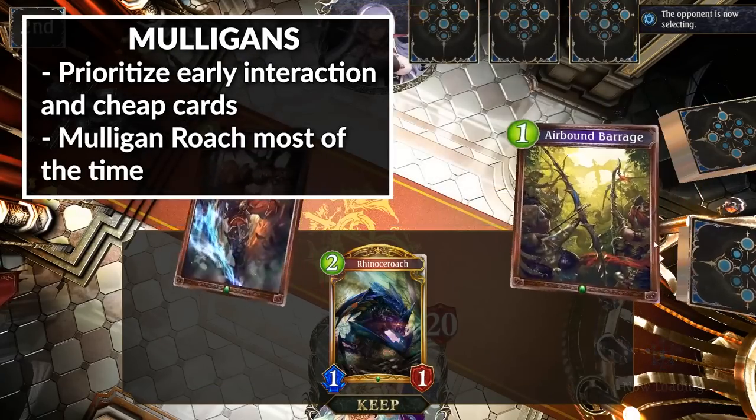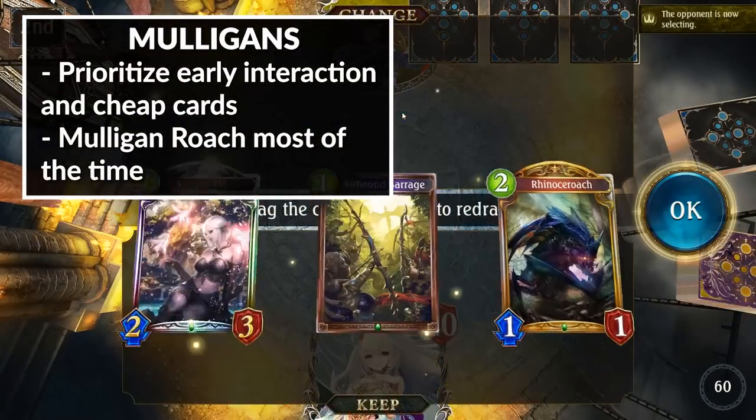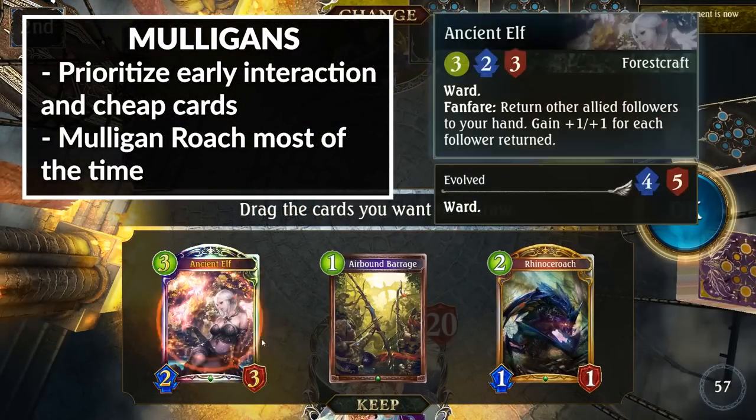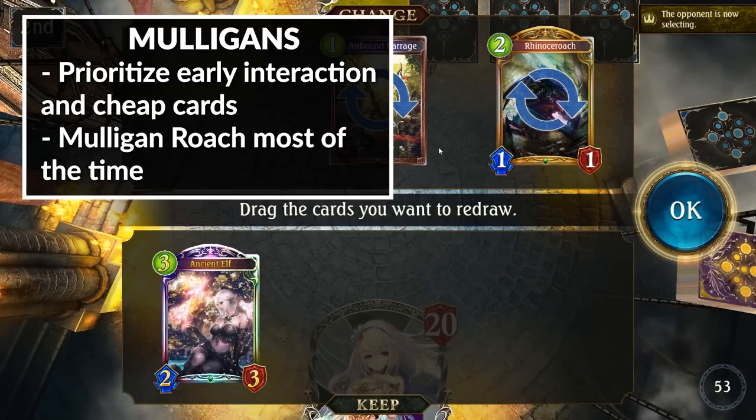The big question is whether or not you should mulligan Roach. I feel like I could make a whole video just about that, but as a rule of thumb I would advise mulligan Roach most of the time because you play 9 copies of it and you usually only need 2 copies for your kills.